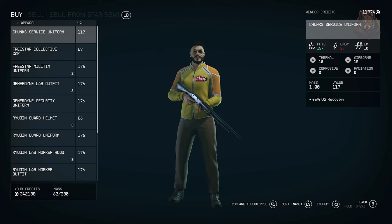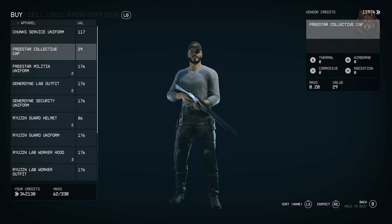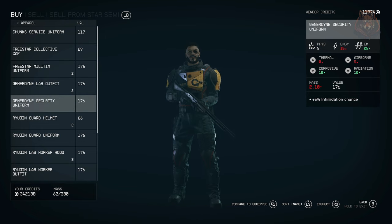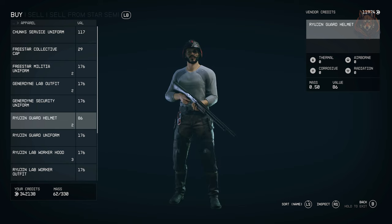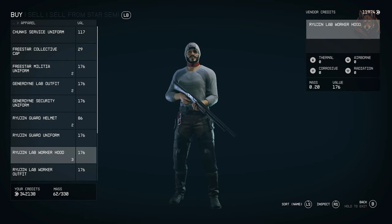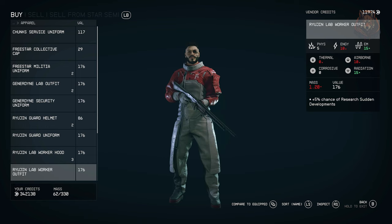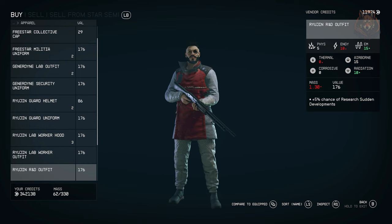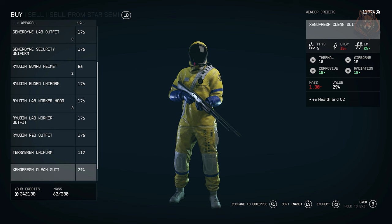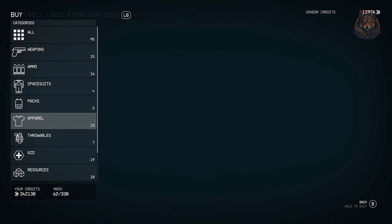Vendors Sell Faction Gear adds faction clothing to vendors across the settled systems. It expands the availability and makes it possible to purchase the harder-to-acquire UC spacesuit variants, as well as the ranger spacesuit and ranger gear. You will now be able to purchase gear that is otherwise unavailable or hard to acquire. Pretty much any vendor in the game will now sell the stuff, and the mod shouldn't conflict with any other vendor-related mod or leveled list mods.